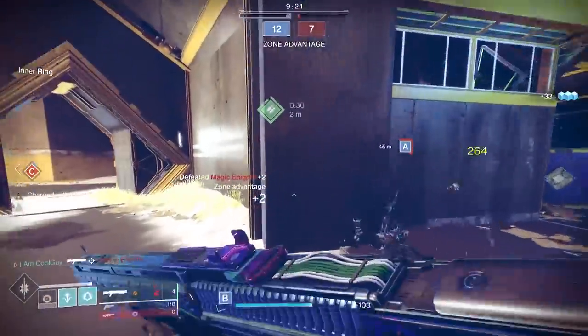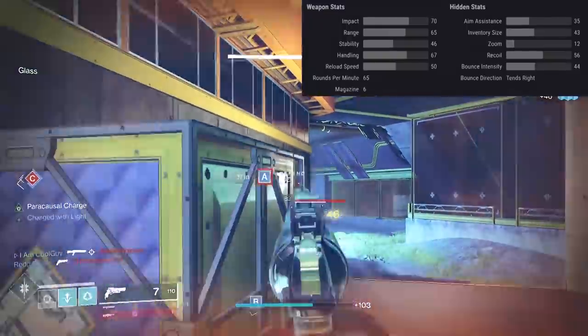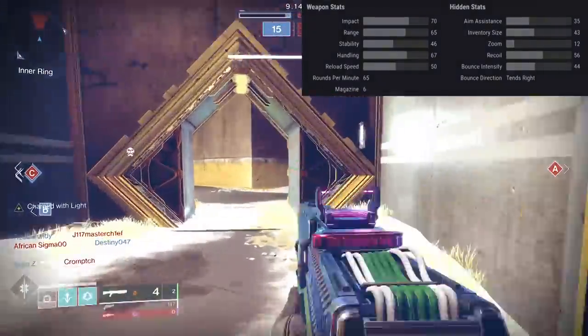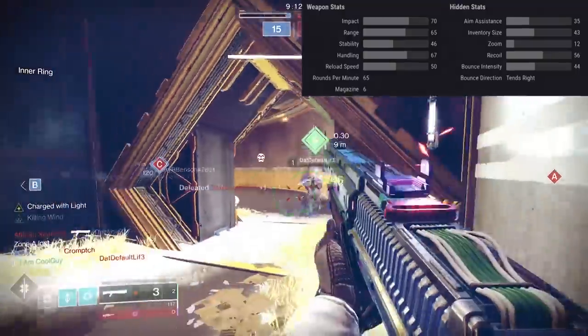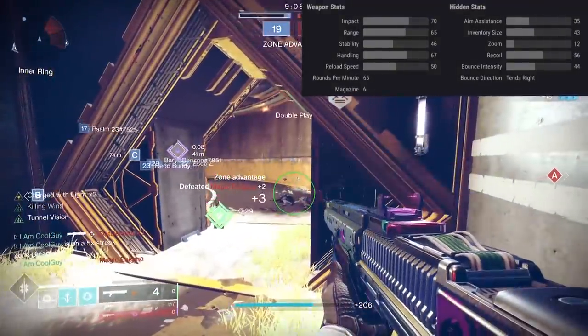These slugs do have some high inherent base stats — like this one has 67 handling and 35 aim assist. There are two sets of slug shotguns: one half has high handling and low aim assist, the other half has high aim assist and low handling. This is of the high handling type.